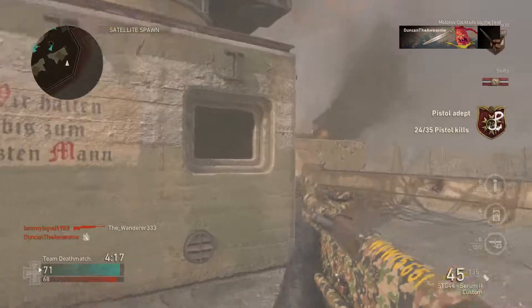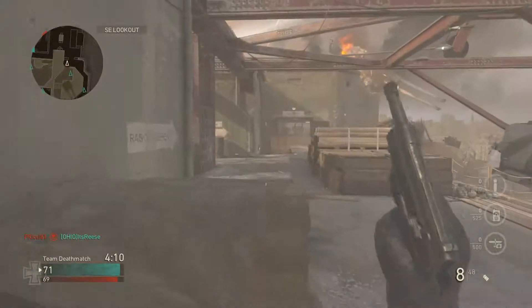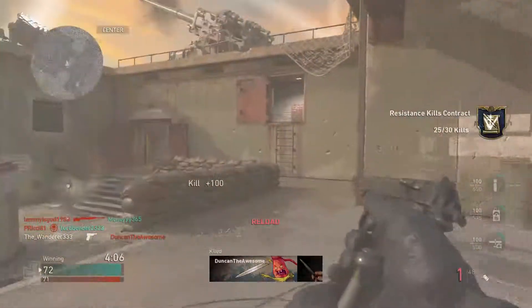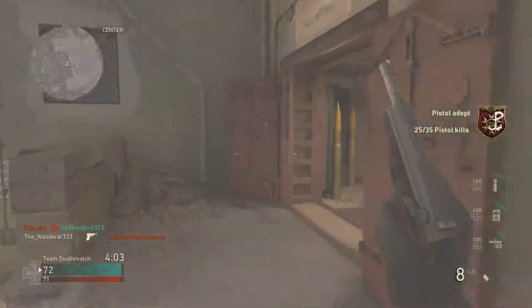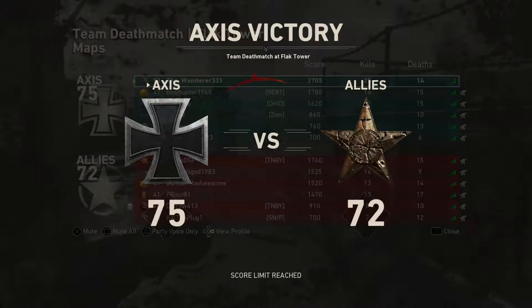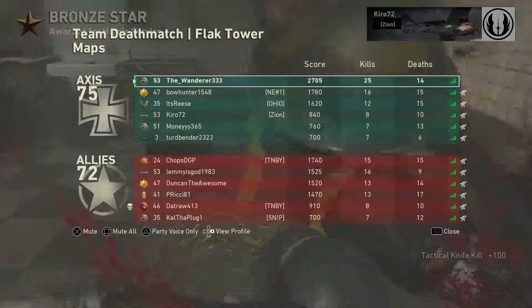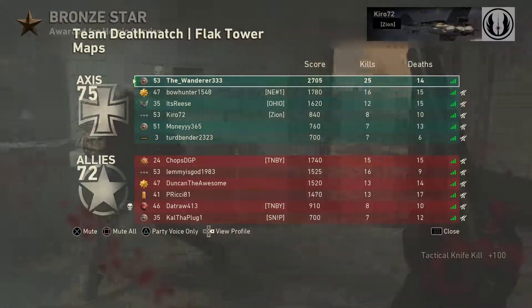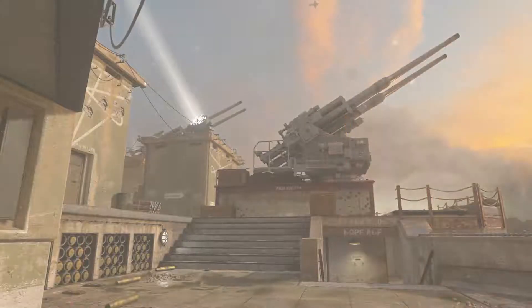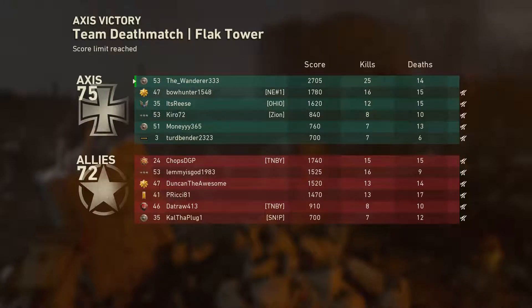Tell me down below: do you think the 2007 Cavs or the 2001 Sixers were a worse team in the Finals? Personally I feel like the Cavs team was worse, but I'm open to hear what you guys think. I went 25 and 14 in that first game with the pistol — pretty well. I cleared the first challenge and I just have to get nine more kills with the pistol since I got one in the first game. This video won't go too much longer.